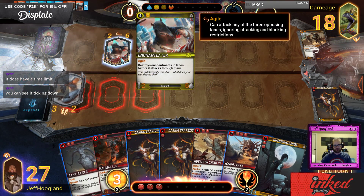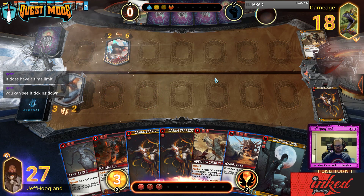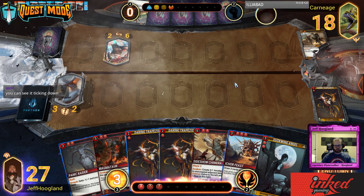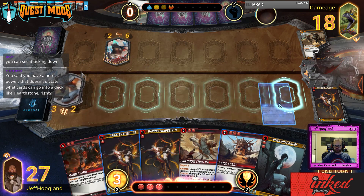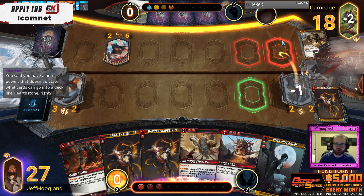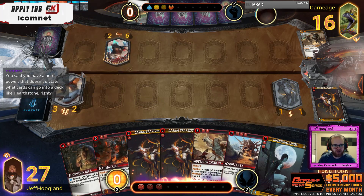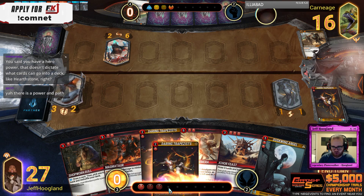Agile destroys enchantments in the lane before it attacks through them — neat. That's a two-six, pretty annoying. There are no deck restrictions basically in this game — what Hero Power you have and what Path your deck takes can be whatever you want regardless of what cards are in your deck.